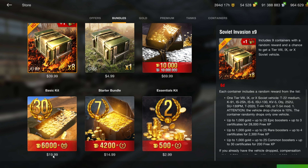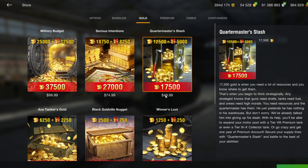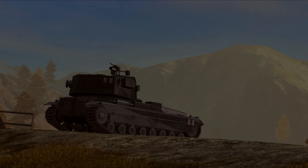The basic kits are good but not great — 6,000 gold for $20 is 300 gold per dollar, so I'm not recommending those either. If you're going to buy gold, try to save up for the $50 Quartermaster's Stash, which gives you 350 gold per dollar. The $75 option gives 375 gold per dollar. The more you spend, the more gold you get, so try to buy in as large quantities as you can to get the best deal.